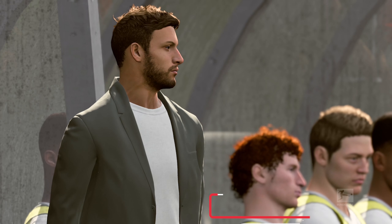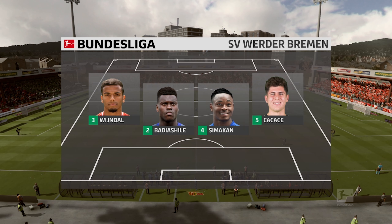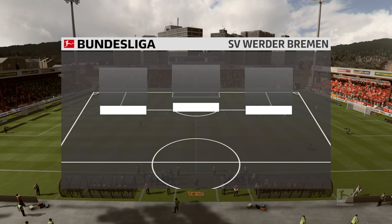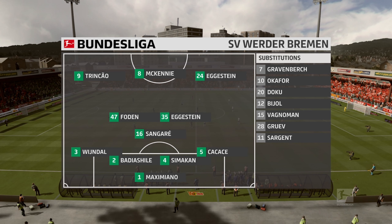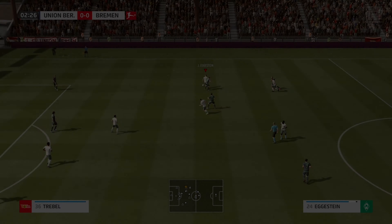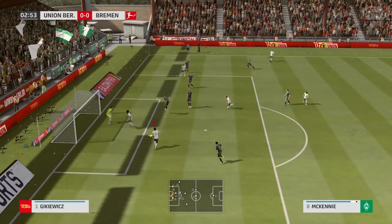You can also follow us on Instagram at TotalFIFACareerMode and on our website TotalFIFACareerMode.com. Here's how we're going to line them up today — we're going back to that 4-3-3 with Sangare playing the holding position, and we're going to put Weston McKinney up at the striker position. He's not a traditional striker, but he doesn't really lose a lot of overall rating up there, and we're looking for an answer with Josh Sargent being a little disappointing early on. So we're going to give it a shot.